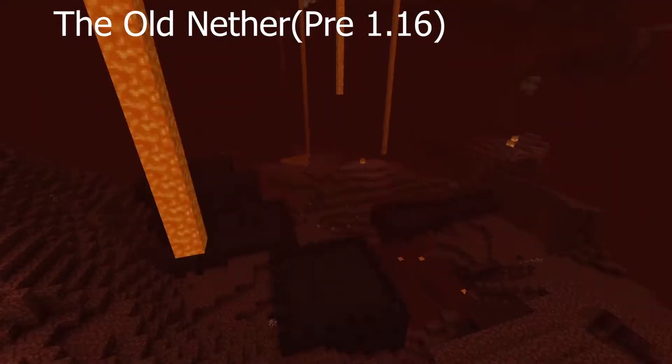Once it is built, you light it with fire, and boom, portal appears.